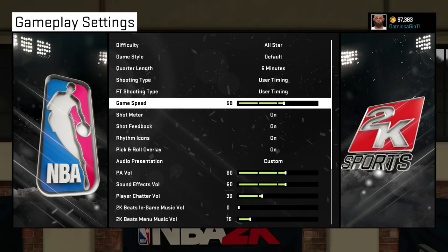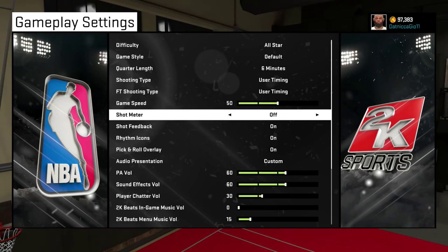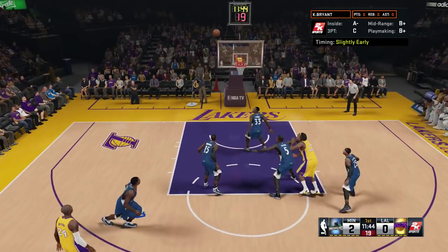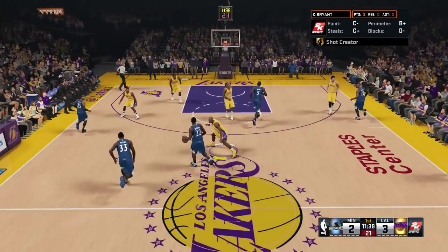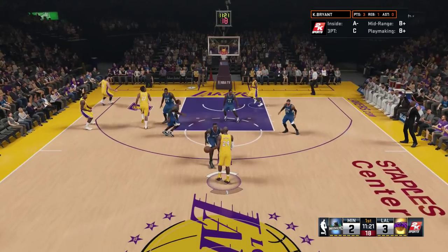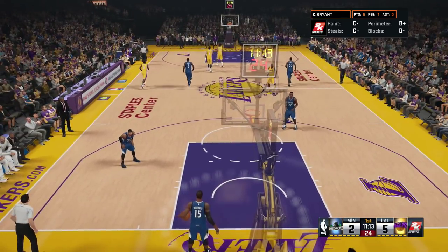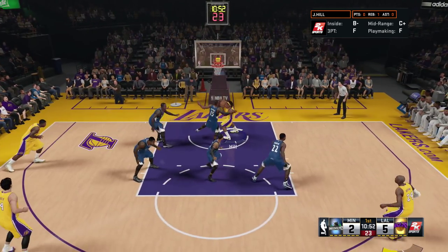Alright, everything is back to normal. This is me playing a quick game testing out the method. Right there, as you can see, I did a running pull-up jump shot. They showed me the Dead Eye badge popping. Now look at this other method — when you walk down and get that little animation. Dead Eye did not show up. That means you can't get that close. Look again.